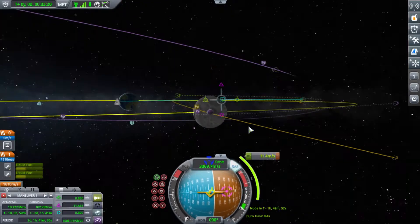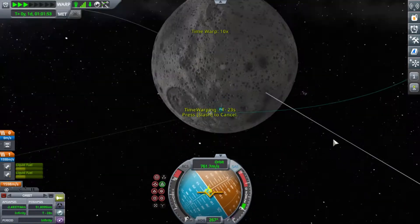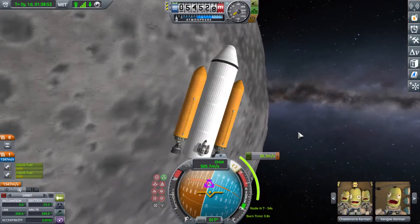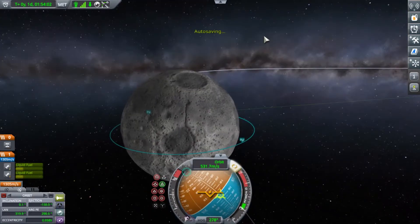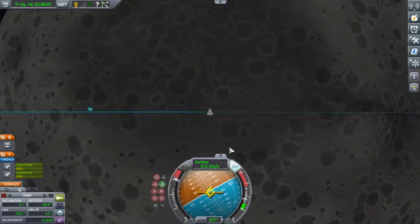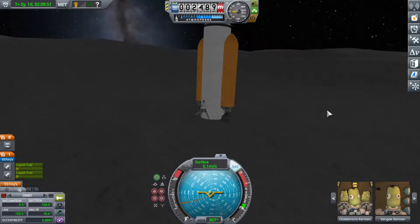I didn't show you the construction of the tube around it and the fuel tanks, but you can probably figure that bit out yourself. It's important where you attach the structural tube — it's got attachment points on top and bottom, and those components need to stay attached to it. The EVA constructor is not going to let you remove something if it's still attached to something else.